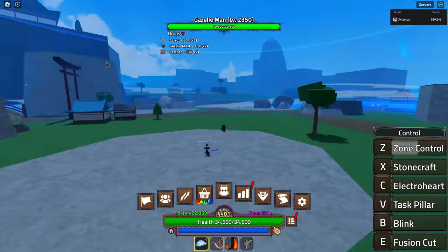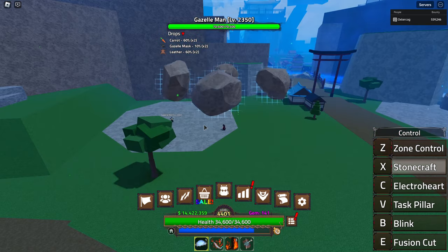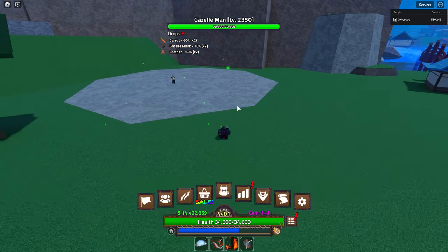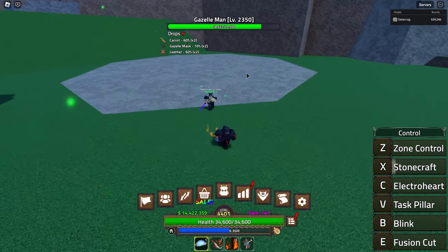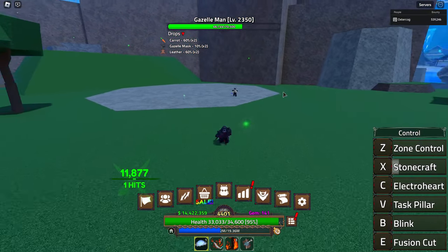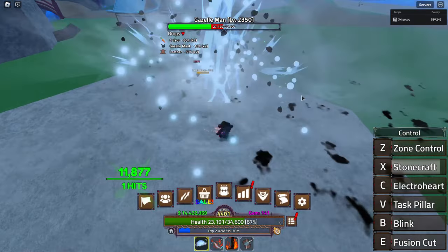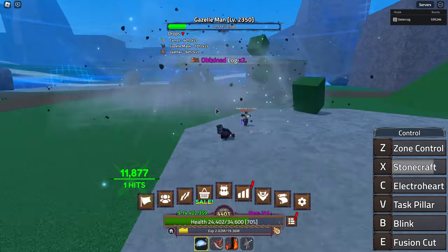First we have Stonecraft, which summons four rocks. I've not seen the damage of this move without passives — I'm really glad you can remove your passives now and save them. That's decent damage. For damage I'm going to give this move a six out of ten; that's kind of on the low end of the spectrum. I think nine thousand or ten thousand is where we'd want the damage to be.